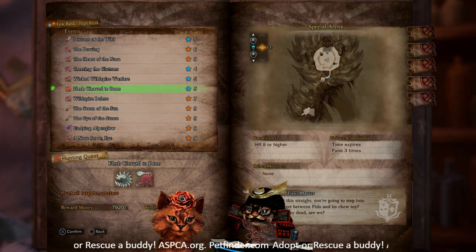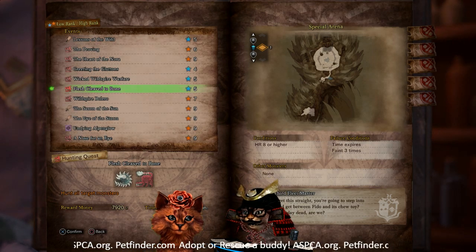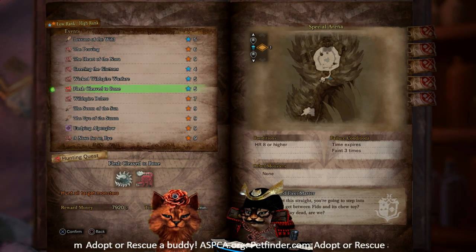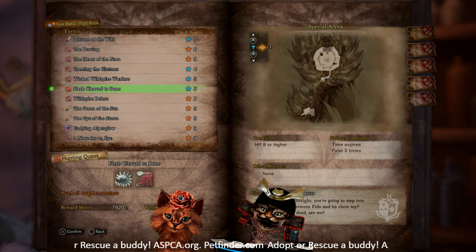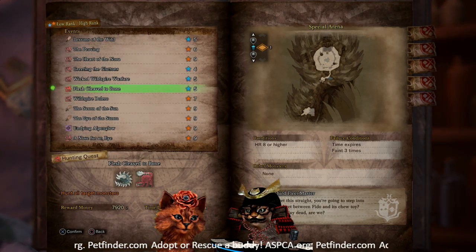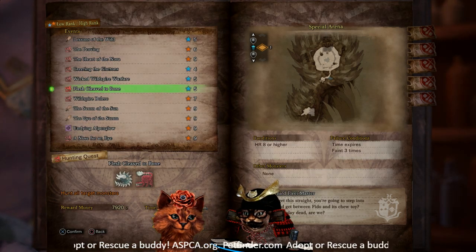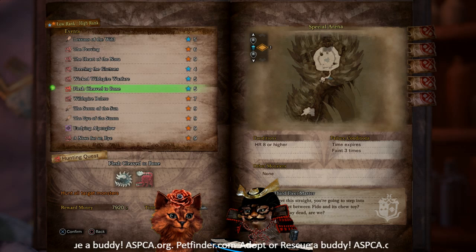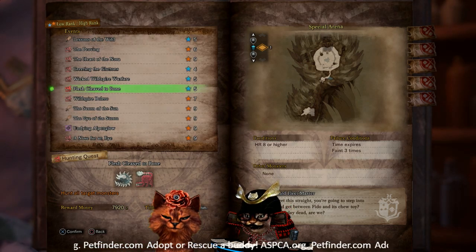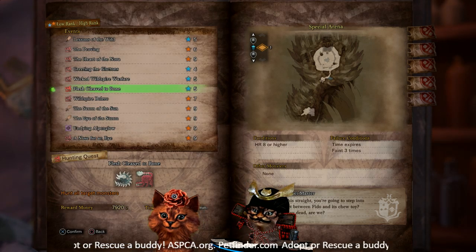Fleshcleave to Bone is another farm quest. You're going to be in the arena against an Odogaron, an Arzuros, and a Radobaan — 7,920 Zenny. This is a good one at Hunter Rank 8 if you want to farm these guys, because both Odogaron and Radobaan have pretty good gear. Especially if you want to look like a big armored cat, Radobaan's gear is great. It's also good Palico gear if you want that sleep weapon.